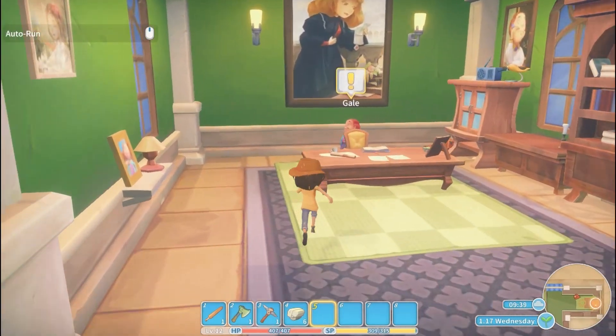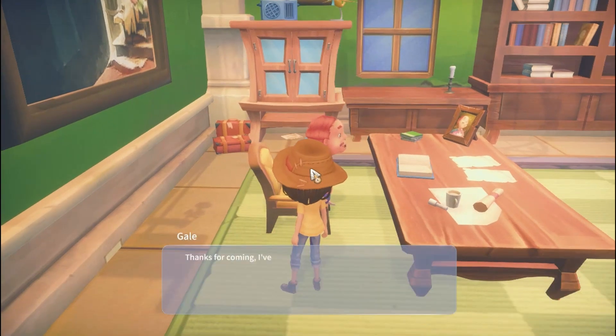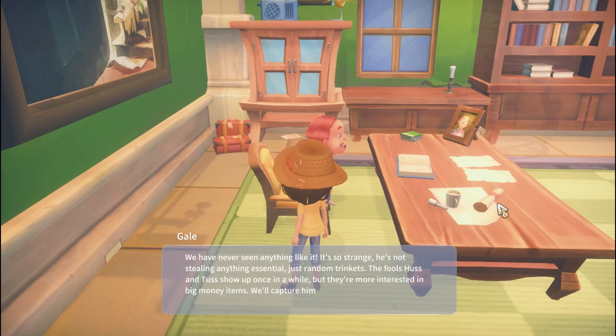Looks like we have a quest over here with Mayor Gale — let's run and go talk to him. We've never seen anything like it; it's so strange. He's not stealing anything essential, just random trinkets. The fools Huss and Tuss show up once in a while but they're more interested in big money items. We'll capture him for sure. We're kind folks here but we'll still uphold our laws.